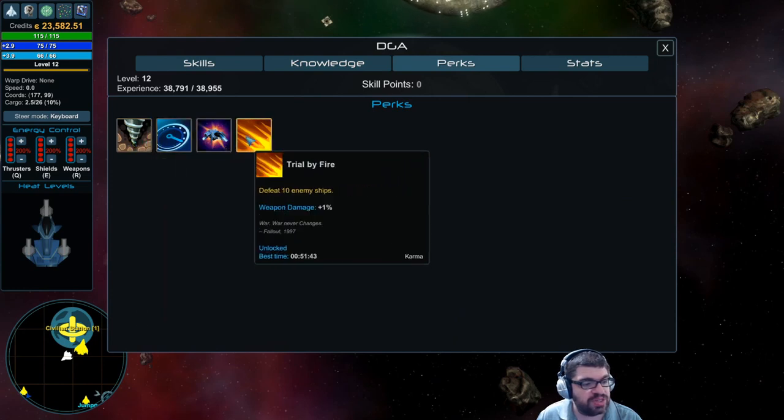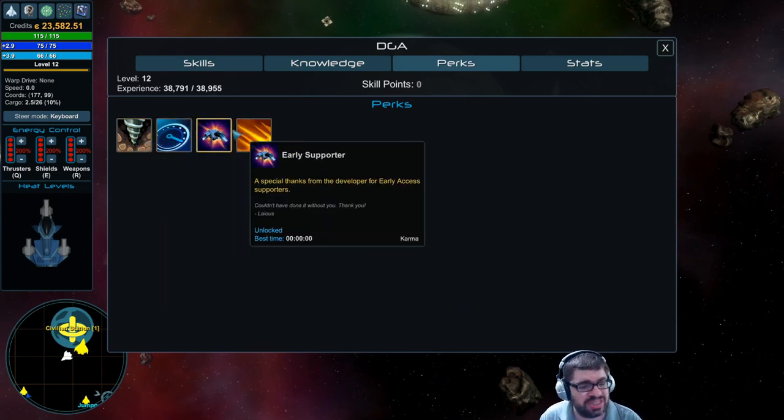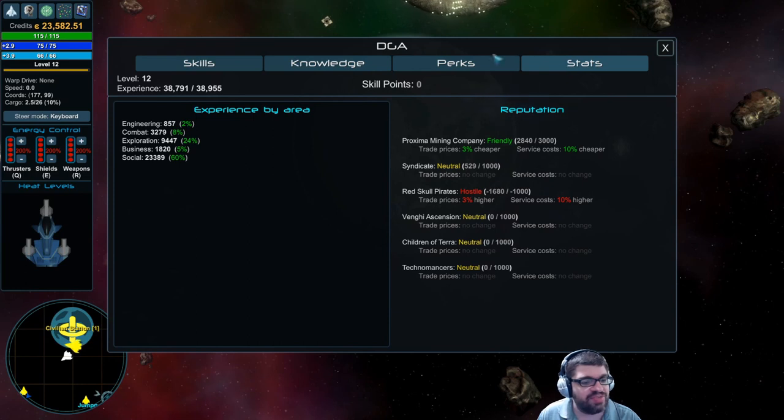There are perks that I picked up as I continue playing. This is an early supporter perk which doesn't seem to do anything — it just says 'karma.' I don't know what that means; I think it's like a special thank you. And then there are any stats you might have, including reputation across the various categories and different factions in the game.